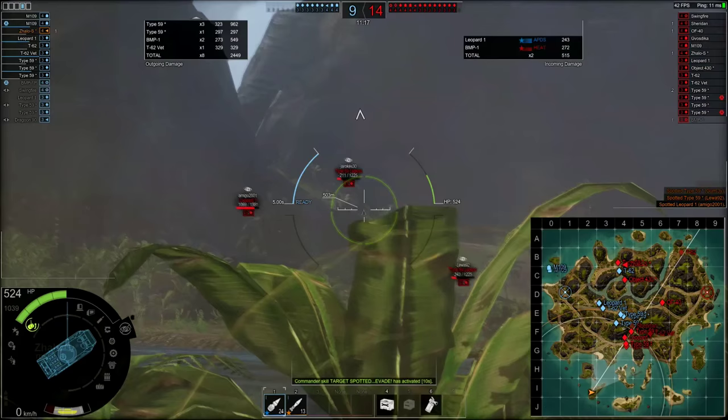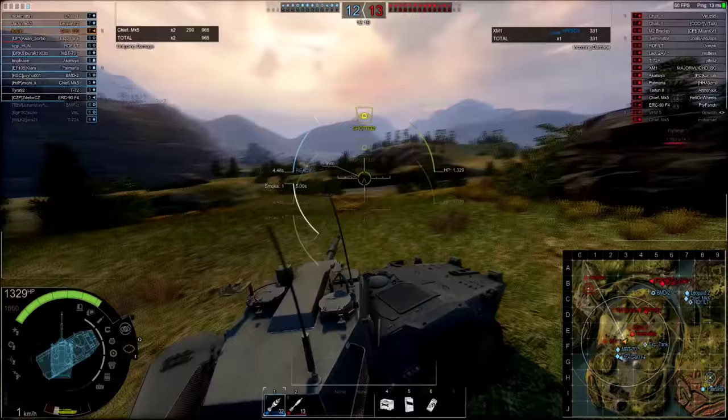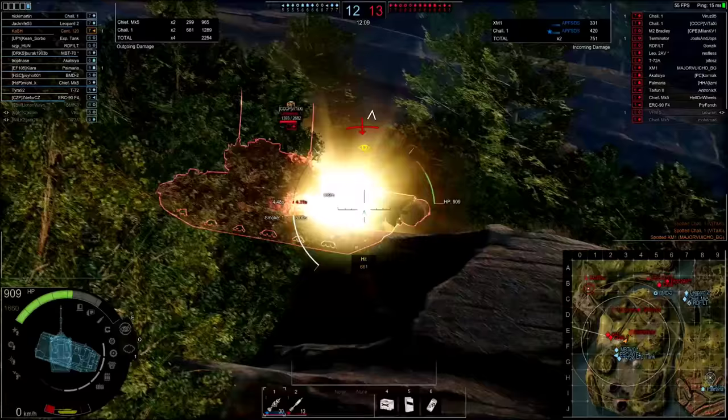Since tank destroyers are very fast vehicles, they can take advantage of positions on the maps, spot enemies, and kill them on their own without AFV help. If you don't have any targets, I would suggest simply changing your position and attacking enemies from another angle. Your speed should allow you to do so.